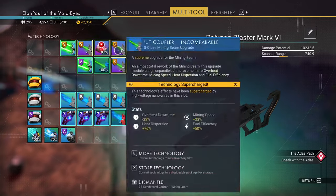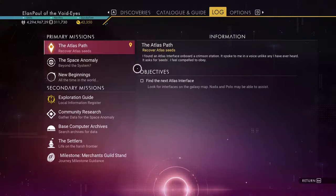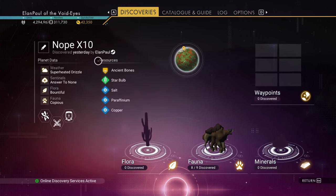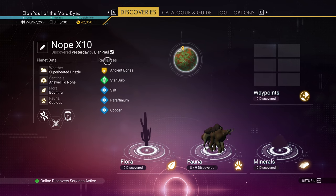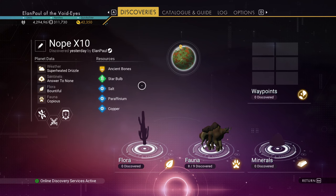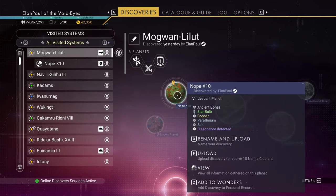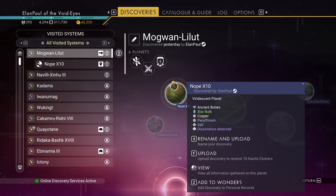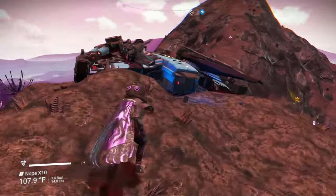This is a special one — I'm looking for a better one that has a four-square supercharge layout, which is why I'm currently on a planet looking for this. The planet I'm on — let me jump out to the discoveries area — is this little planet named 'Nope X10', which I did not name. I discovered this system yesterday. This planet is in the Eisentham galaxy and happens to have dissonance detected. The key point is that the system I'm in is a Corvax system — you want to be in a Corvax system first of all; any Corvax system will work regardless of star quality.